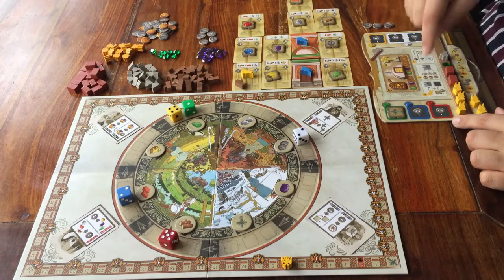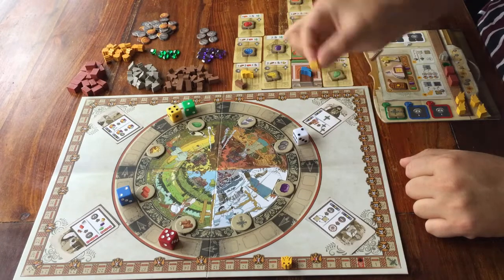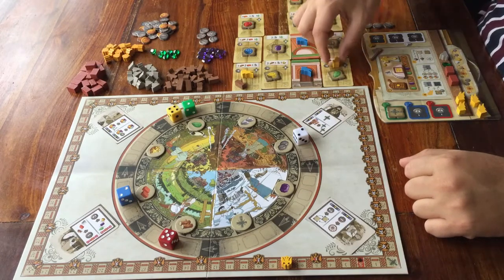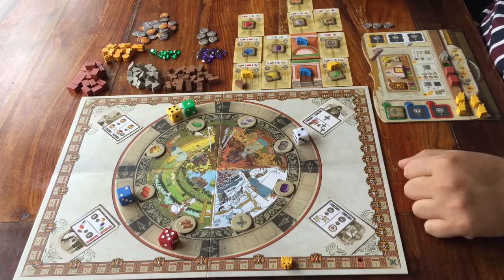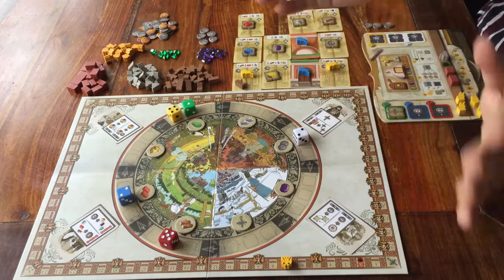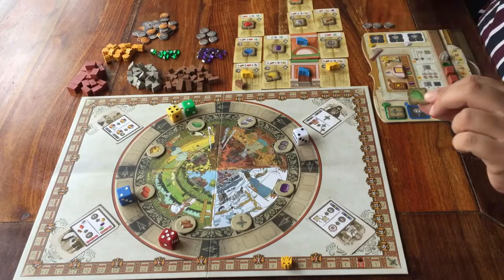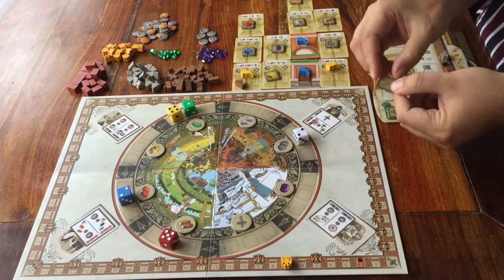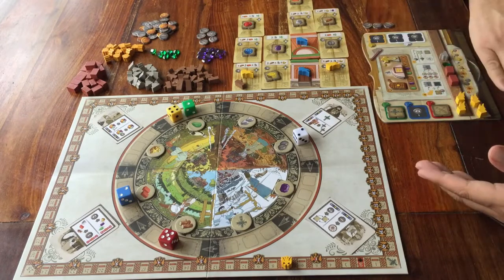When it's your turn, you can choose to do action A. You take one of your own little wooden banners and place it on one of the cards. That means you are now the only player who can build this section of the cathedral. There can always be only one banner on a card. After you've placed the banner, you can take the bonus token that was on the card. If you don't want to pay for it, you place the bonus token face down on one of the spaces on your own player board. For the rest of the game, this token does nothing.